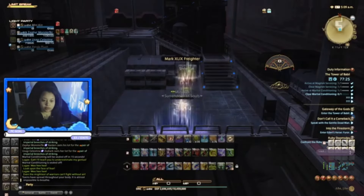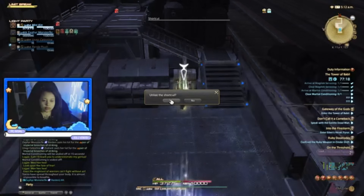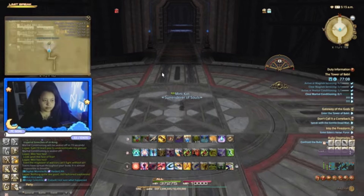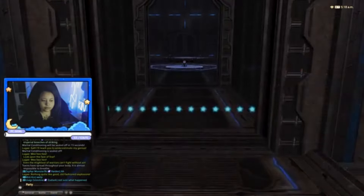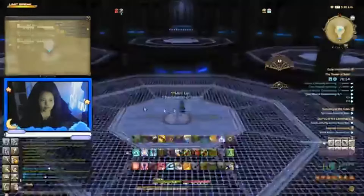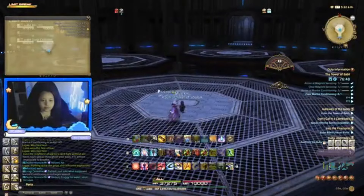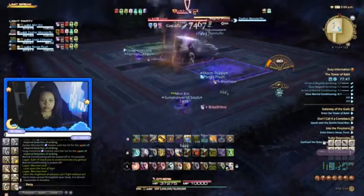My last tip: tell people when you haven't done a dungeon before — whether it's a dungeon, a trial, or an alliance raid. Type in the chat when it's your first time running it. Even if you're not a sprout, there are going to be things you haven't done before, and it can be really useful — especially if you're playing tank or healer — to let people know not to expect your best, and to expect you might get lost or not know when certain AOEs are going off, especially if you're running in blind.